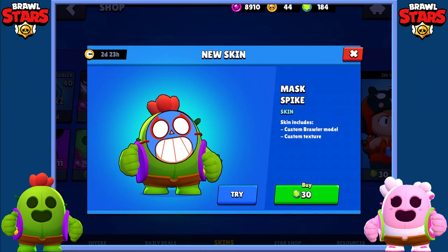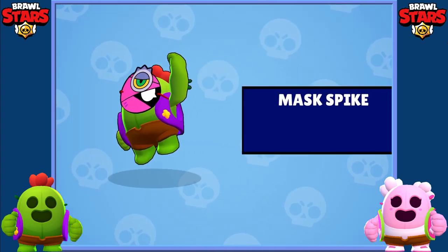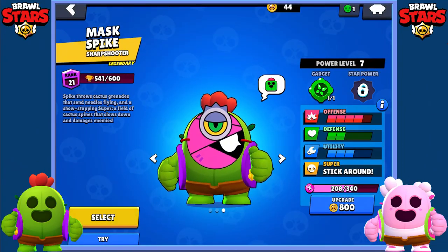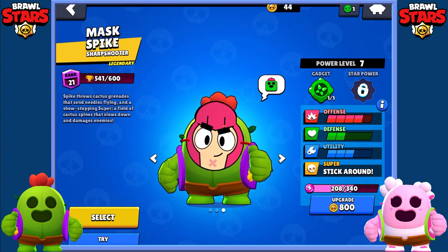Guys, I bought the mask part that released a few hours ago, cost 30 gems, and the mask changes every single time you use him. Other than that, nothing changed, just like the default skin.